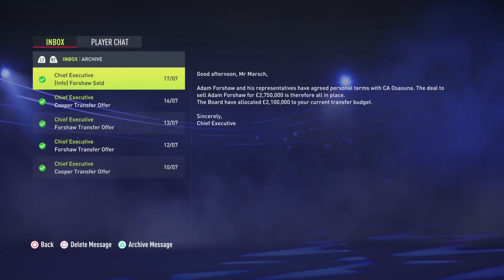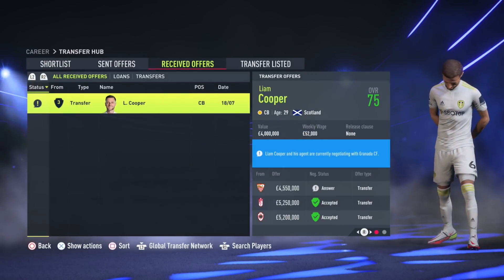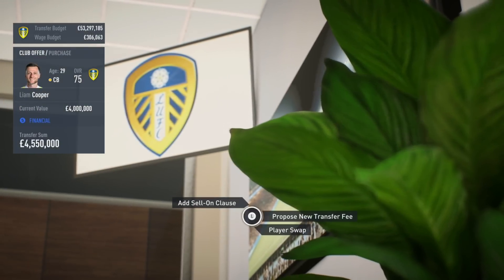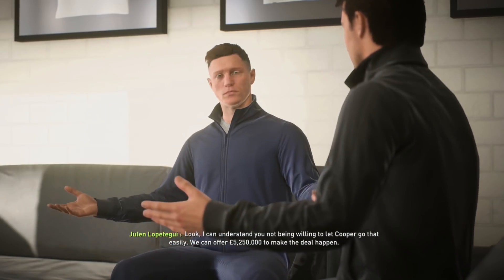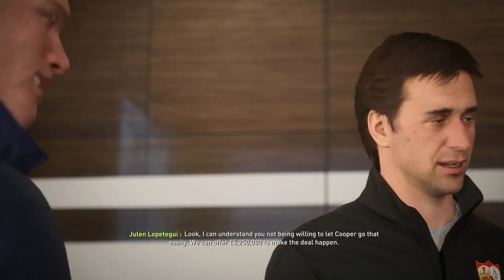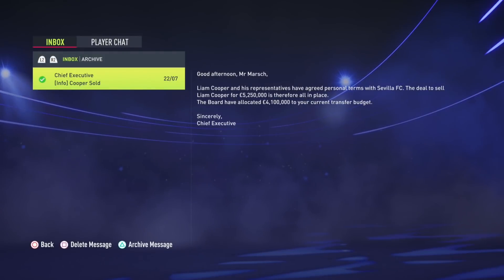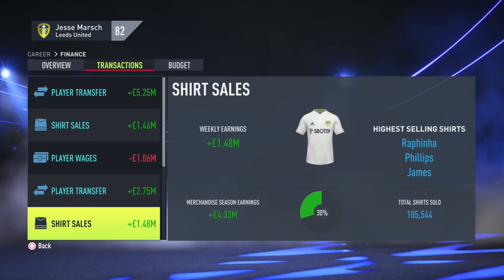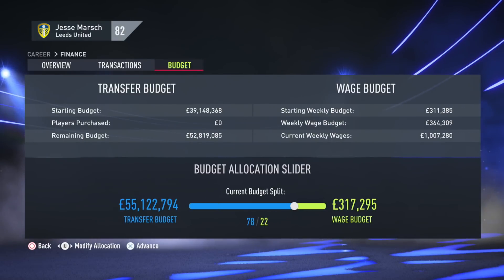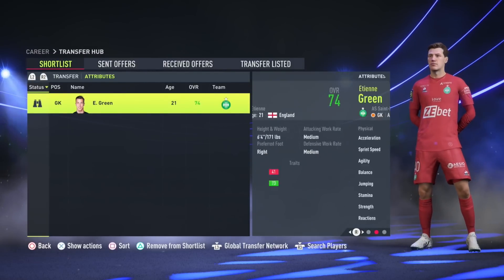I wouldn't recommend selling anyone else, though you could move on Stuart Dallas or Luke Ayling if you wanted to be harsh. You won't get much money for these three players, but the key thing is they're on very high contracts — Liam Cooper is on about 50 grand a week at 75 rated, and Klitsch was on over 30 grand a week at just 73 overall. Selling them saves you significant wages.